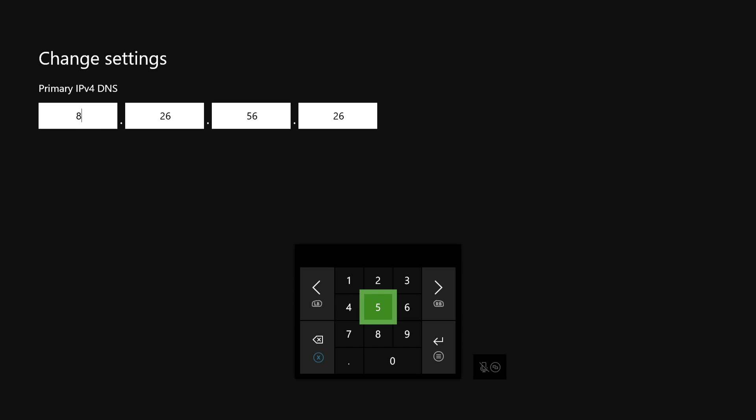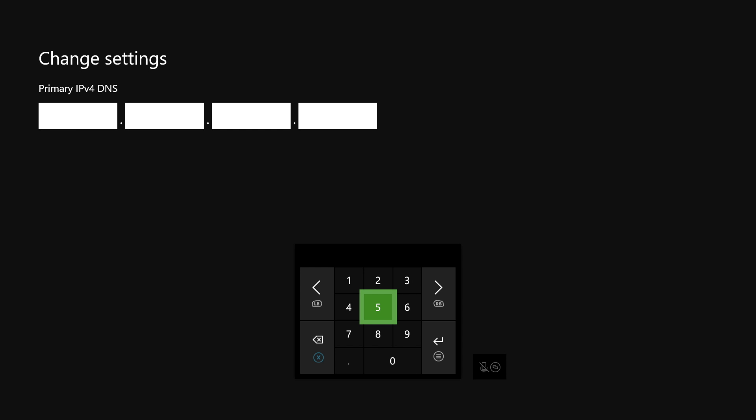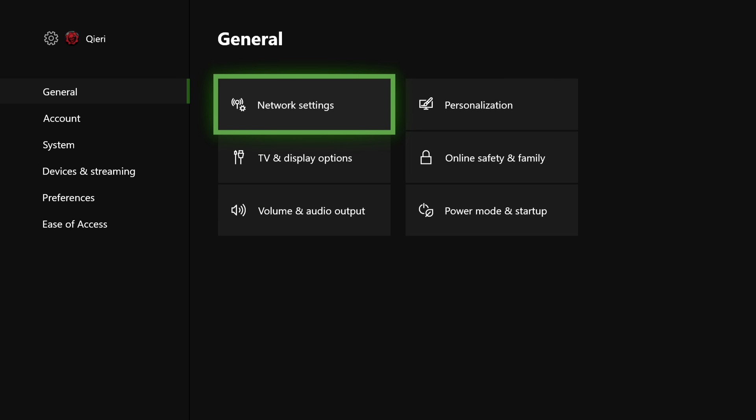Click on Manual for DNS settings. Remember the code shown earlier in the ExpressVPN setup — enter that code as your Primary DNS, and there will be a different value for the Secondary DNS. The values will be different for everyone. Once you've entered them, go back and test your internet connection by going to Network Settings and selecting Test Network and Speed Statistics.